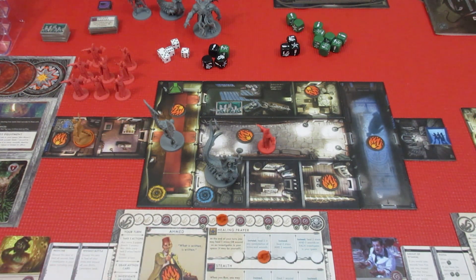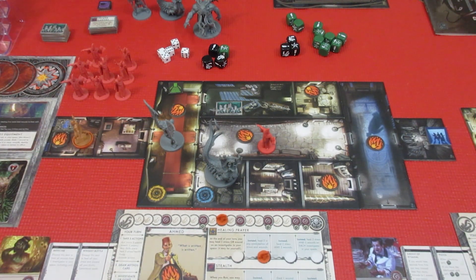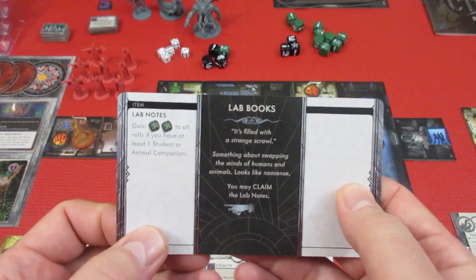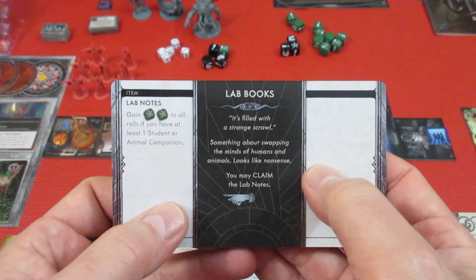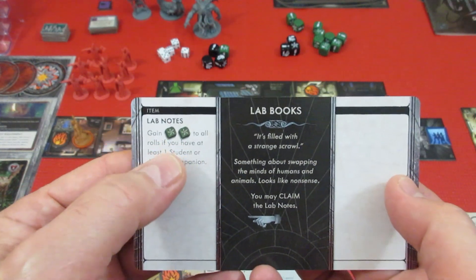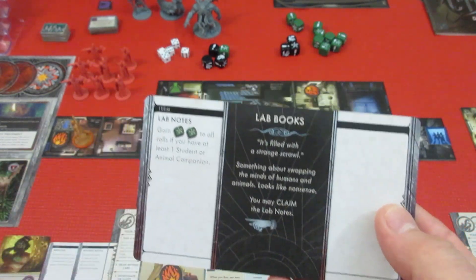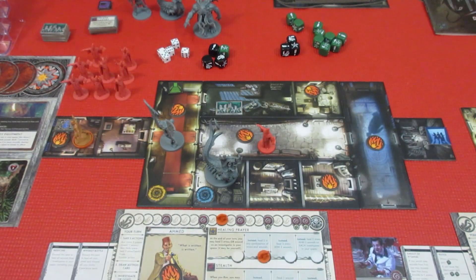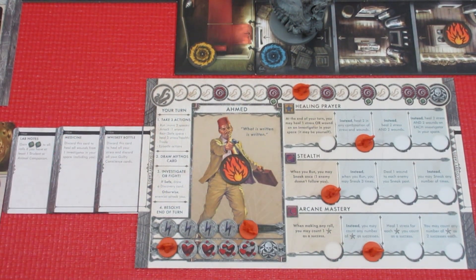He is in a space with no enemies, so he gets to investigate. Unfortunately his stress is at maximum. We're investigating some lab books — filled with a strange scroll about swapping the minds of humans and animals. Looks like nonsense. You may claim the lab notes: gain two green dice to all rolls if you have at least one student or animal companion. We might as well take the lab books — why wouldn't we? So we add that to our character sheet.